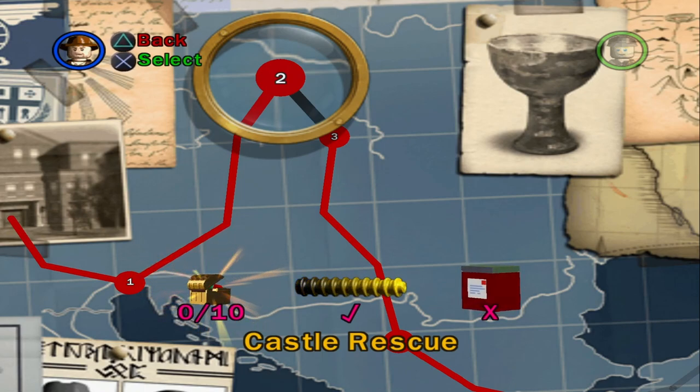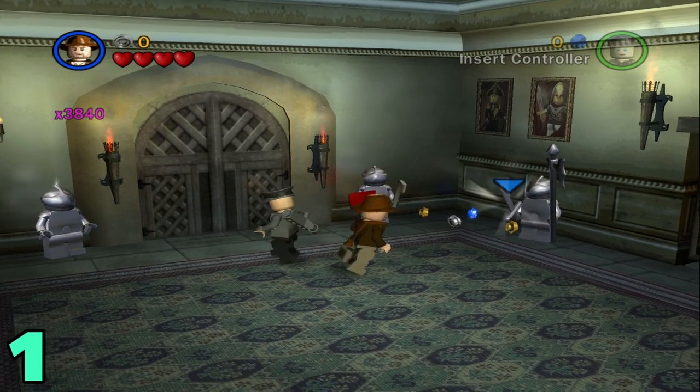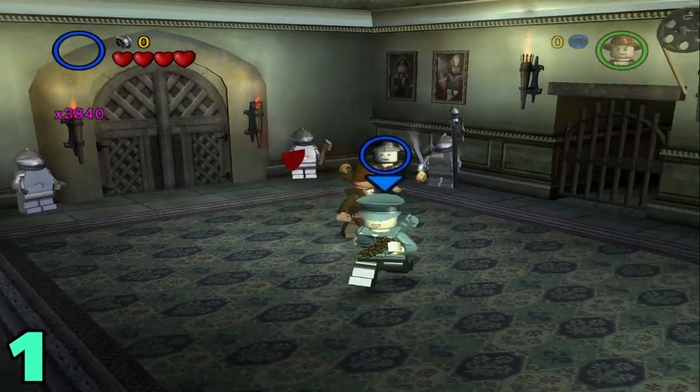What's up everybody, welcome back to my LEGO Indiana Jones let's play. Today we're gonna be getting all the artifacts and the parcel for Castle Rescue. Let's hop right into it.